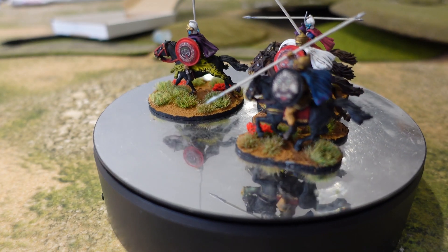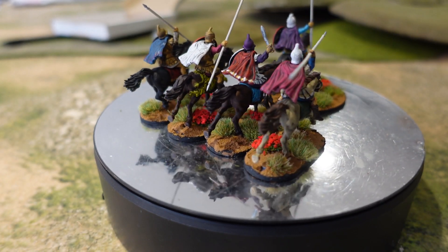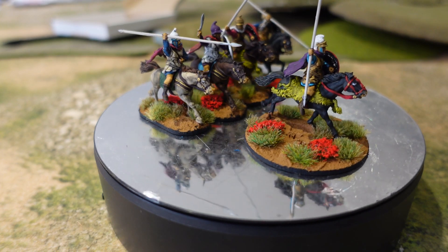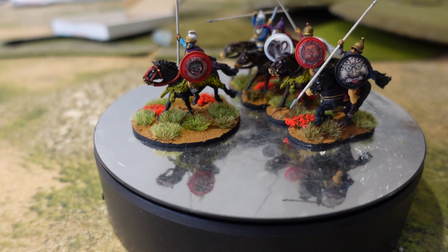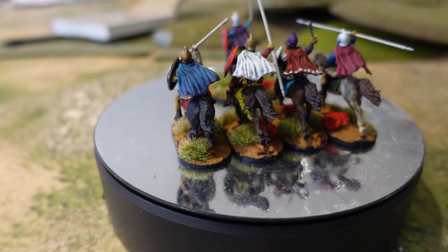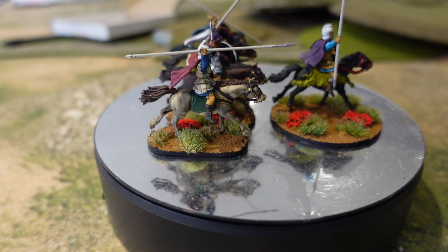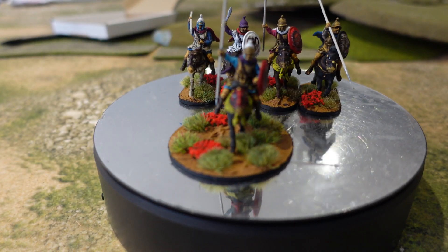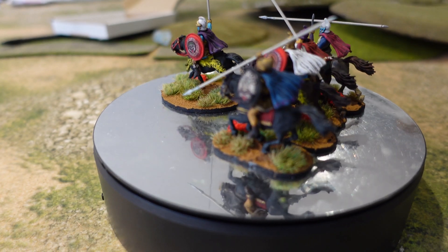I went with bright colors and let my imagination go a bit crazy. I used some transfers from Little Big Man — actually Greek hoplite transfers — but I cut them down and stuck them onto the shields, painting around them to make them fit. I notice one has lifted up slightly, so I need a little varnish to push it back down. They've been based using Vallejo sand effect paste with tufts pushed into it, which I like.